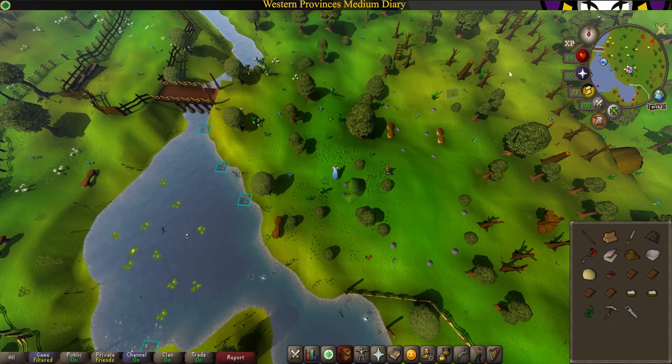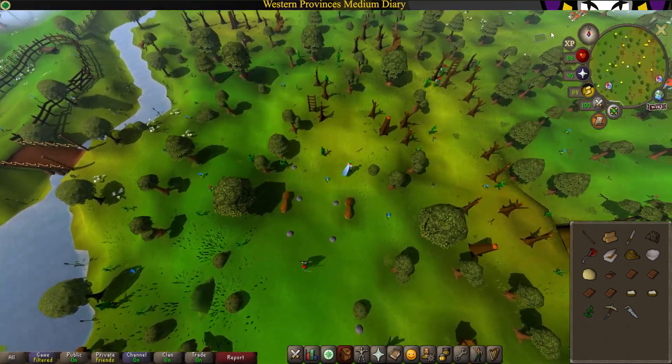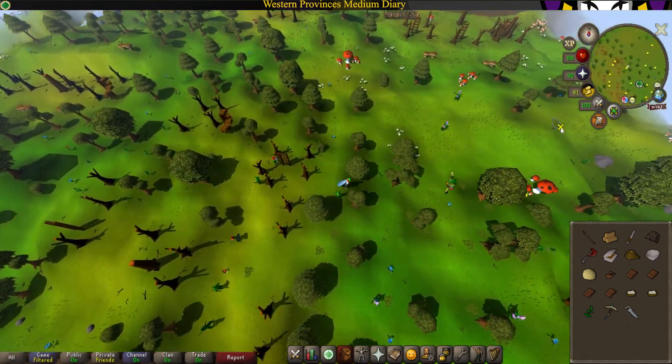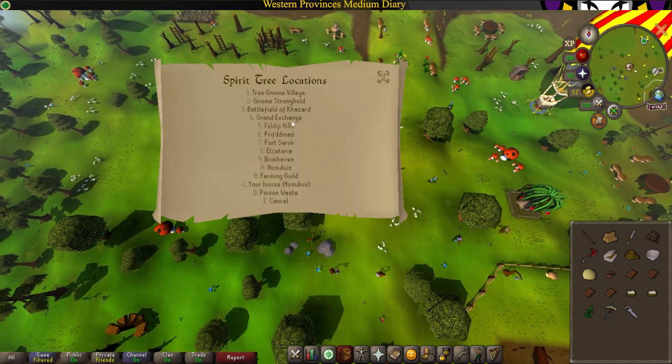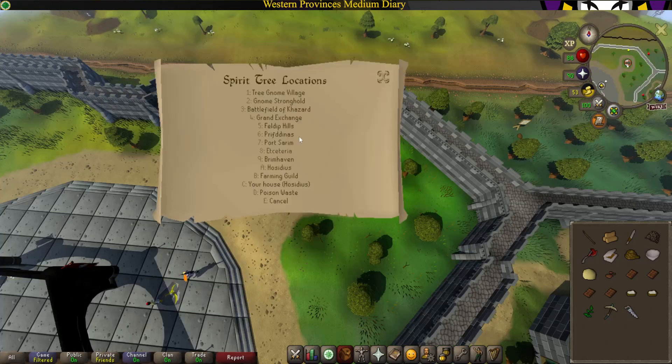Now head northeast over to the Spirit Tree. Go ahead and use the Spirit Tree to teleport literally anywhere, and then teleport back.